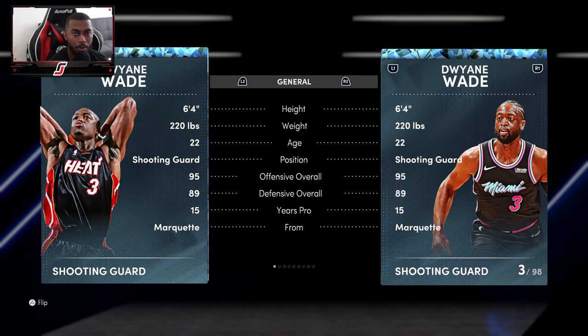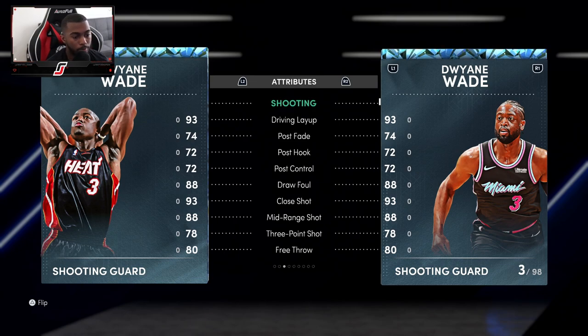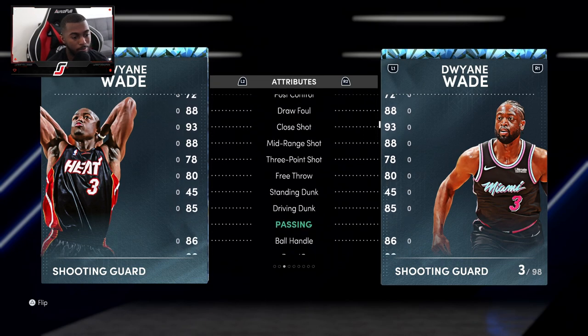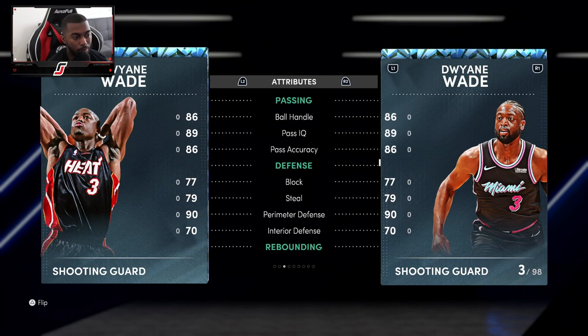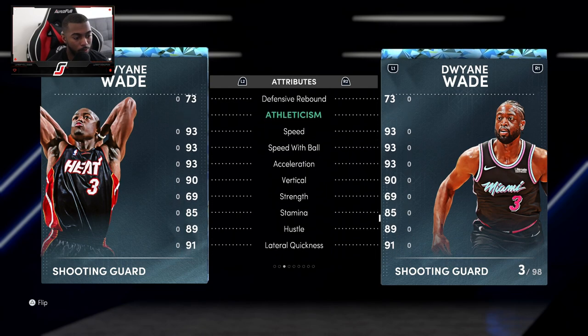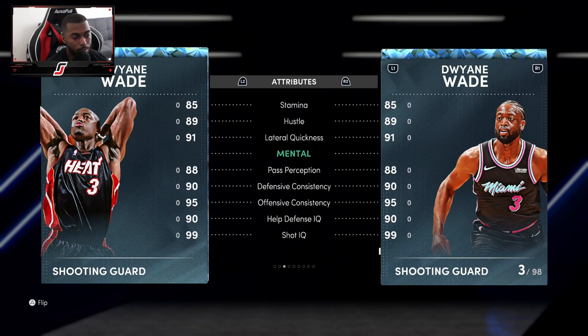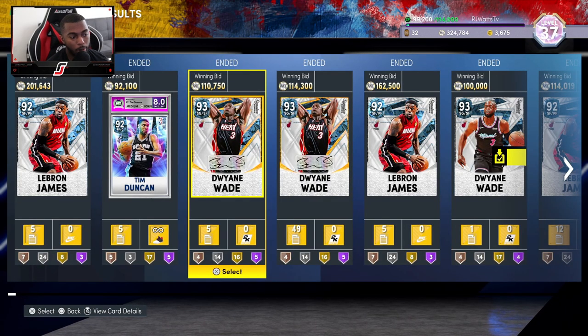With Derrick Rose there's only one move they're going to do — create the space and try to go around the defender. So what else moves can you do with Quick First Step on a Dwyane Wade card? Going into the stats, nothing is really different. The only thing different was that Hall of Fame badge. He came in with a 78 three, 88 mid — he can dribble, speed at 93, speed with the ball at 93, lateral quickness at 91. Not much more to say. Let's take the Dwyane Wade card into a game. Let's see how we do.